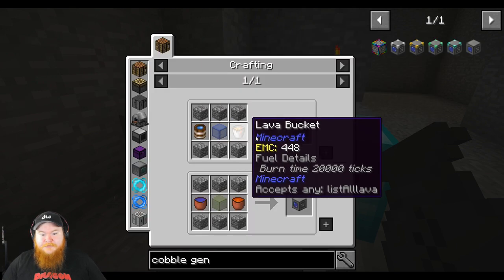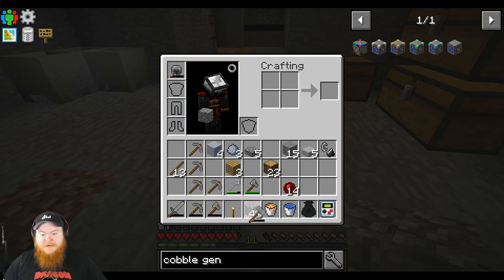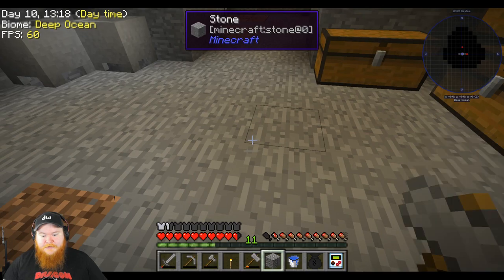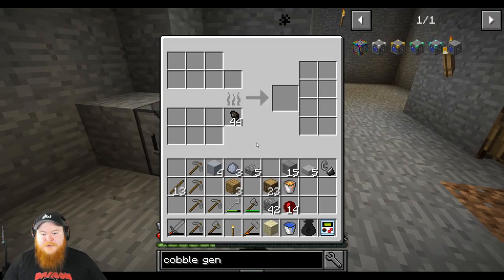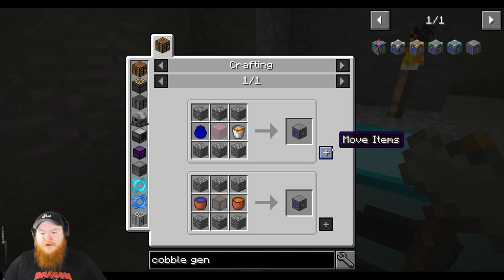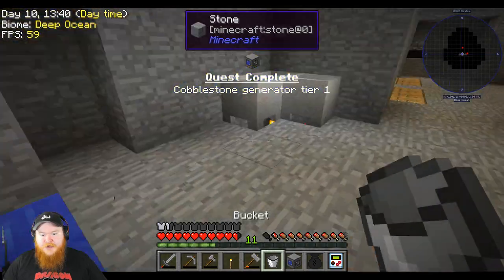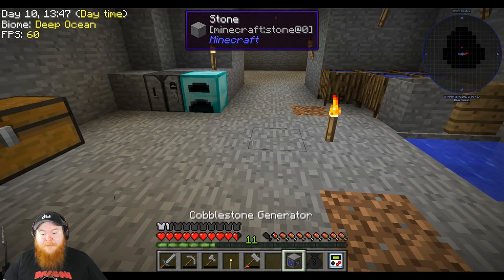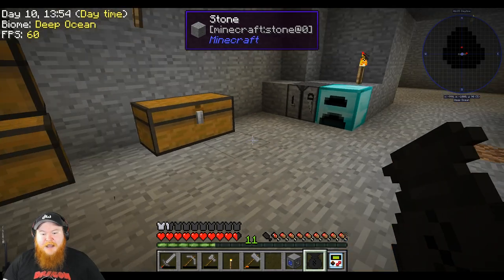Level one cobble gen — yes! We'll need a piece of glass, shouldn't be too difficult. We'll turn dirt into sand and throw the sand in here. Got our piece of glass. Now we can make our cobblestone generator and keep the buckets — all I got to do is yoink and yoink. We have one water bucket, one lava bucket, and we could technically make another cobble gen if needed.